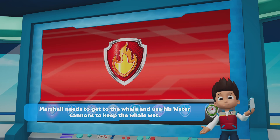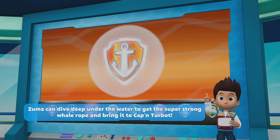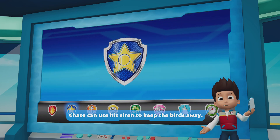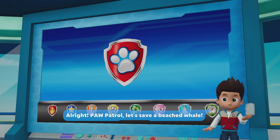Marshall needs to get to the whale and use his water cannons to keep the whale wet. Zuma can dive deep under the water to get the super strong whale rope and bring it to Counting Turbot. Chase can use a siren to keep the birds away. Alright, Paw Patrol, let's save the beached whale!